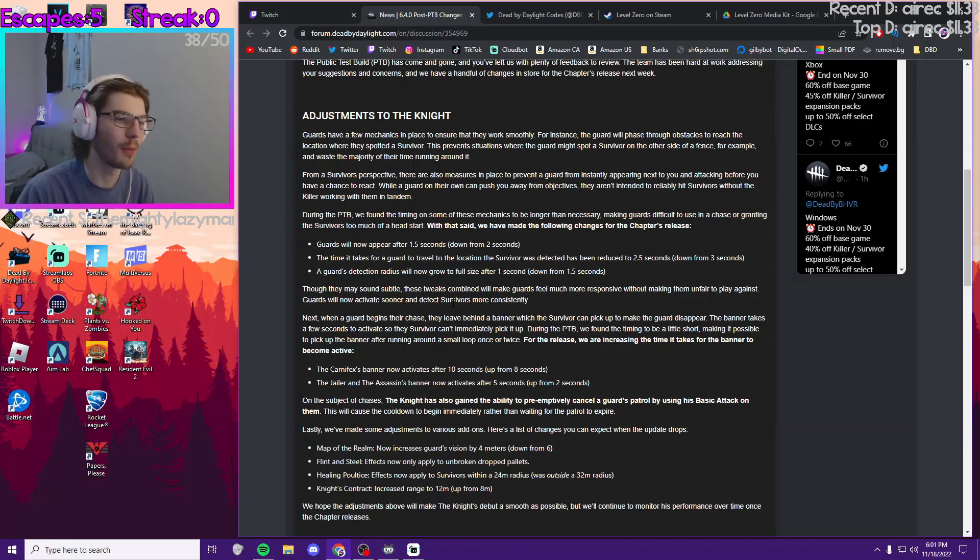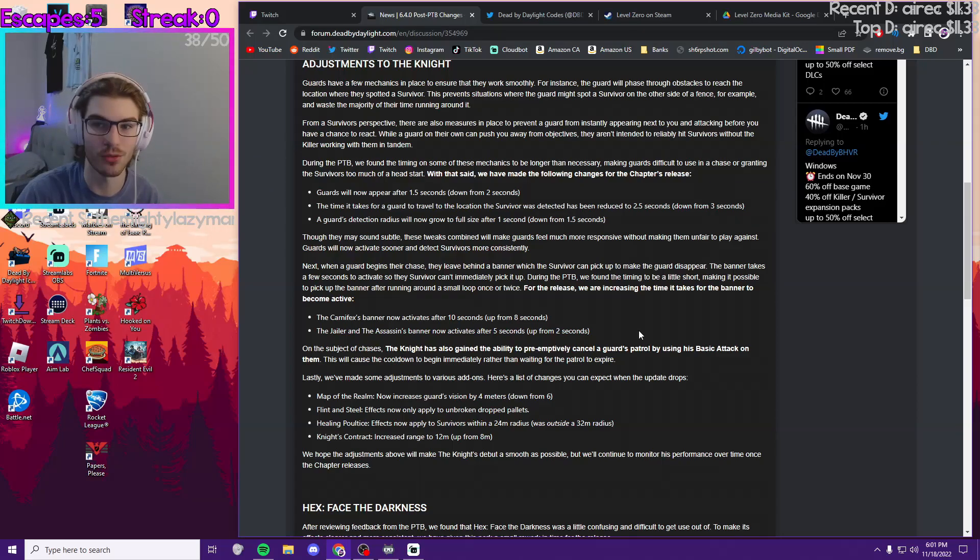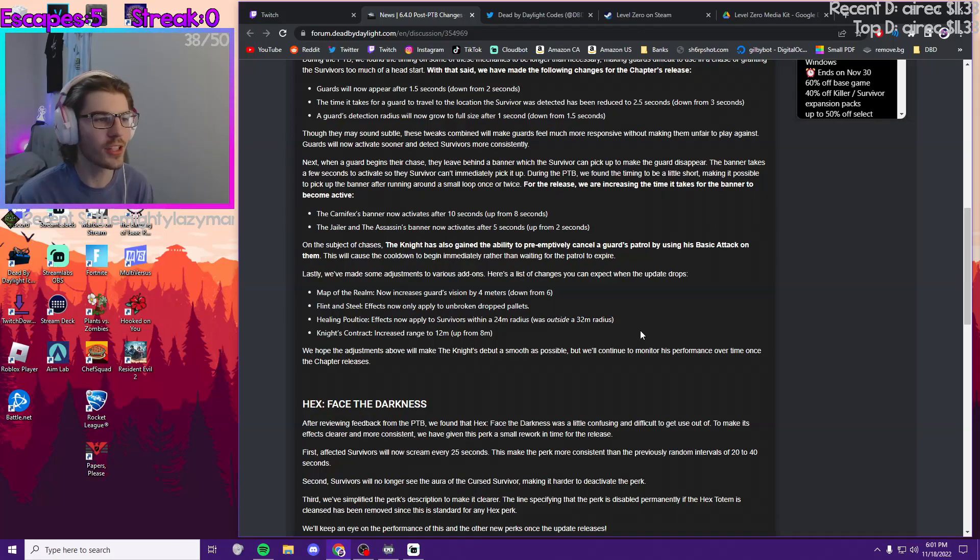The second buff is they made the banner that pops up to deactivate the guard appear slower, which makes the guard chase survivors for longer before they can get snuffed out. For the Carnifex it activates every 10 seconds instead of eight, and for the other two it activates in five seconds instead of two seconds.